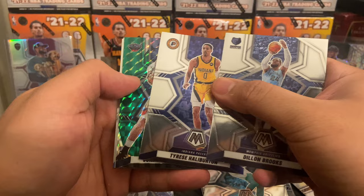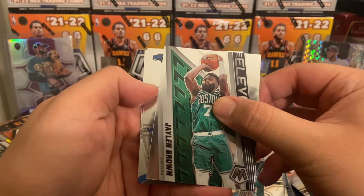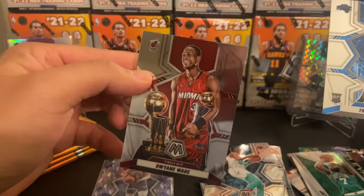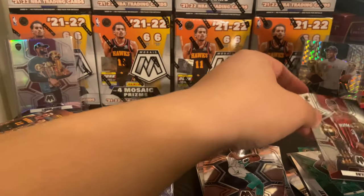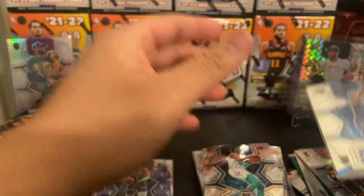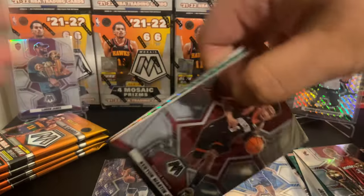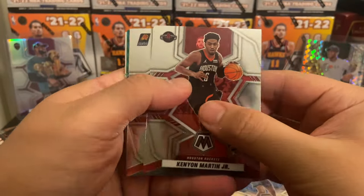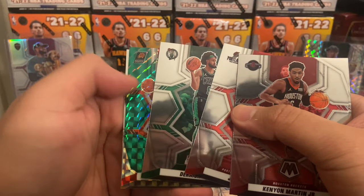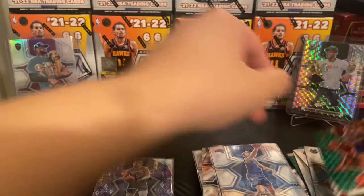Blaster number two, pack number one. First blaster was okay; I've been wanting to pull that 75th, so pretty nice. Haliburton, Valanciunas on the Mosaic Elevate, Jalen Brown, Franz Wagner on the NBA debut — very very nice — and a D-Wade. I'm from Chicago so Chicago is D-Wade, so we'll take that. Very nice. Franz Wagner — second pack. Kenyon Martin Jr., Ken Johnson, Josh Hart, Derrick White, D-Book on the green Mosaic and a Giannis All-NBA.